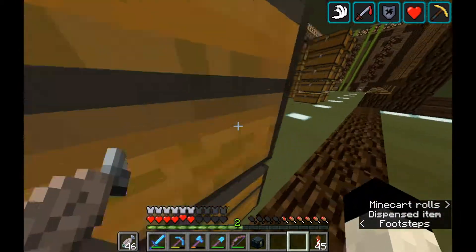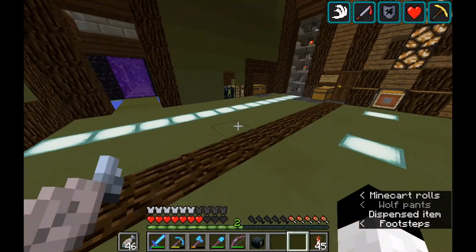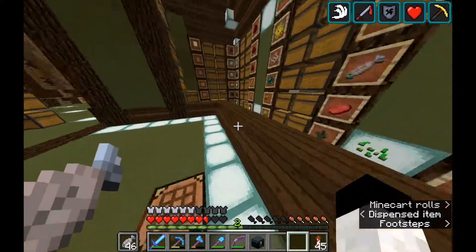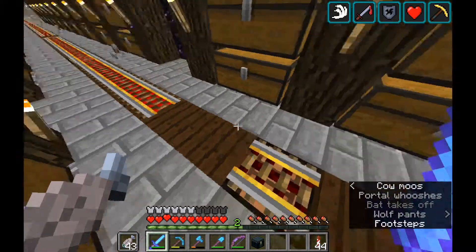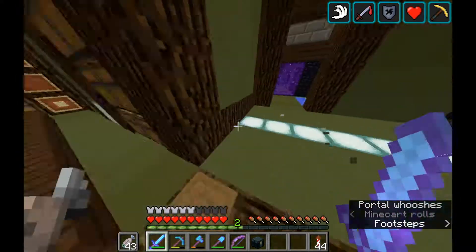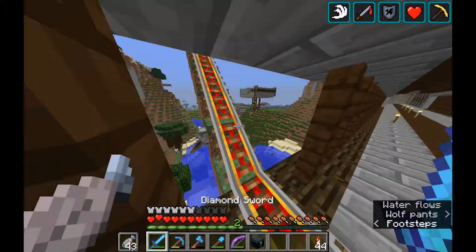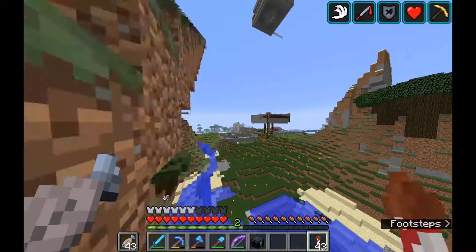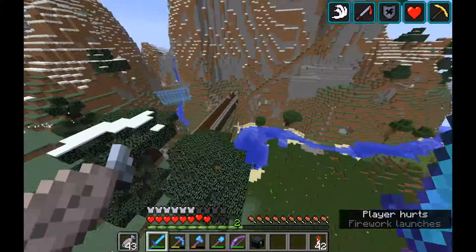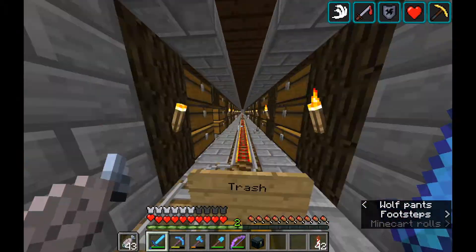I'm going to fix this up, put some crafting tables around, maybe put a couple anvils here and there to make this area more complete with some functional aspects. I'll be back in just one moment. Okay guys, I've fixed up this area — it's all looking a little smoother now. The glass is in over there and everything is complete. The next thing we're going to do is work on some nether tunnels.